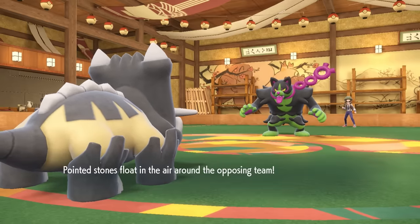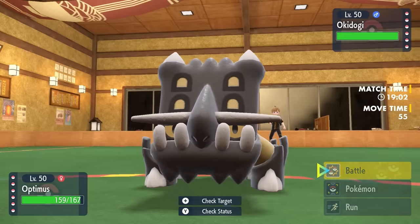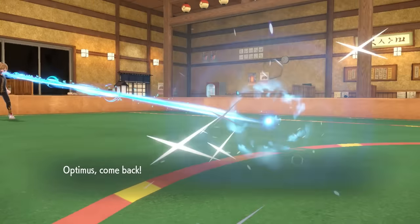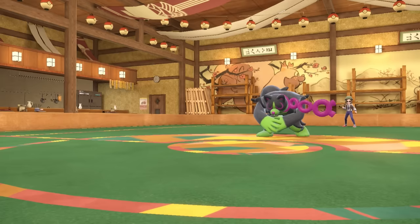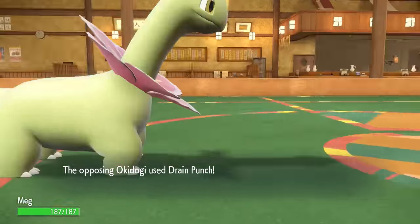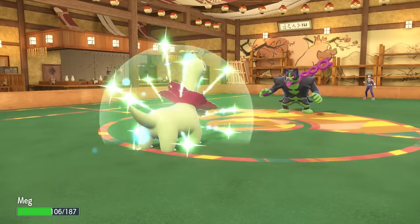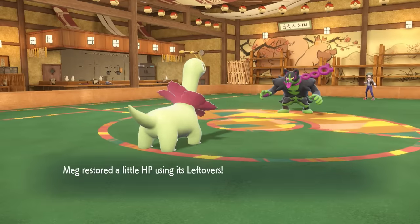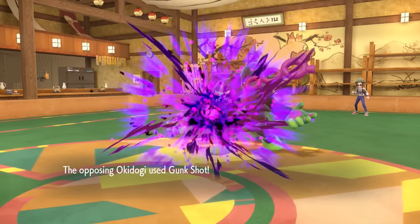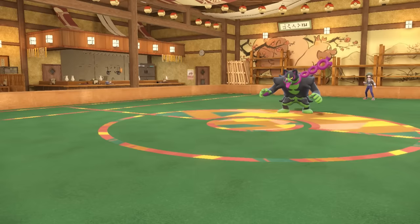This thing is definitely a problem. My team does not like Fighting types currently, and I do not have a whole lot of answers to switch into this. Bastiodon has no business staying in here, so I end up going into Meganium — reason being I'm physically defensive. This thing does have the coverage to knock me out with something like Gunk Shot or Poison Jab. I come in on a Drain Punch, it punches me right in my big neck, and that does a lot. They do go for the Gunk Shot, and down goes the Meganium.